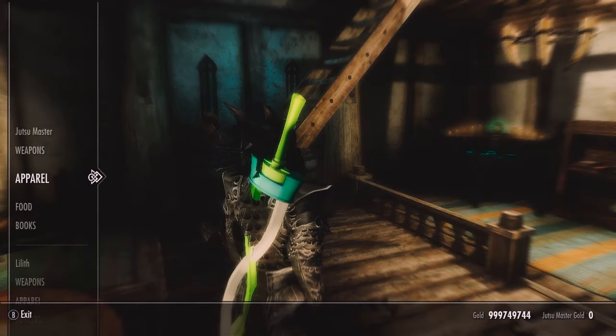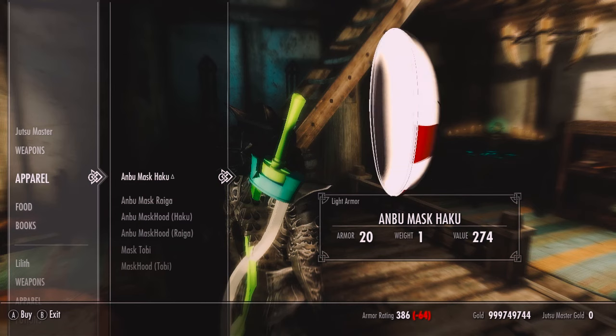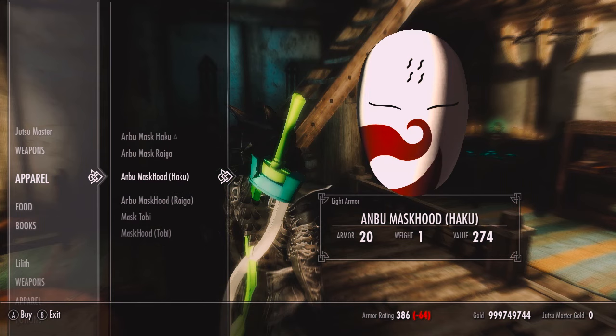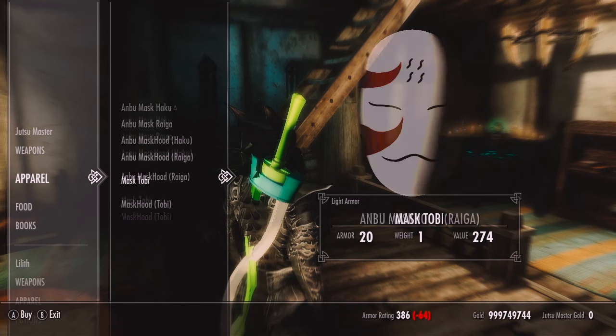These are each of the masks: the Anbu mask, Raiga's mask from one of the filler episodes — I can't remember which one — a hooded version of Haku's mask, a hooded version of Raiga's mask, a Tobi mask, and a Tobi mask hooded.